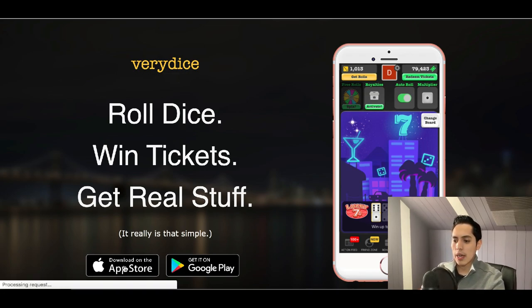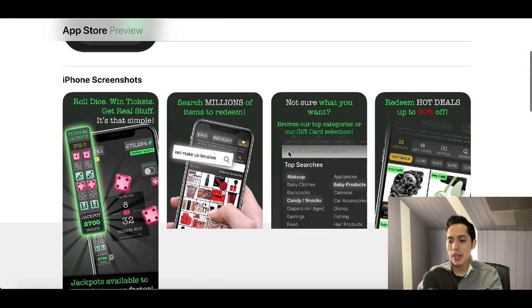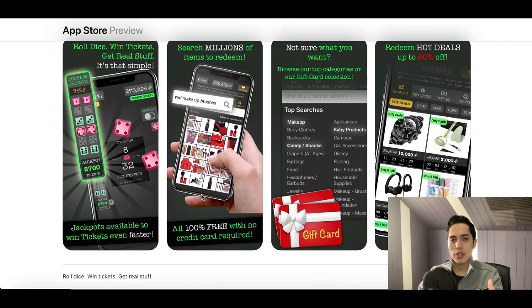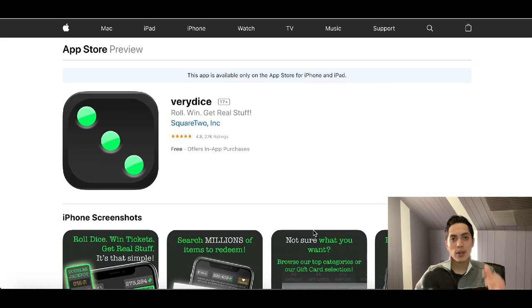Very Dice has close to a five-star rating with over 27,000 reviews. You play games, take surveys, and do other activities in the app to earn rolls, and winning combinations earn you tickets that you can redeem for real grand prizes like watches, headphones, and other accessories. If you don't want accessories, you can redeem your tickets for real gift cards instead.